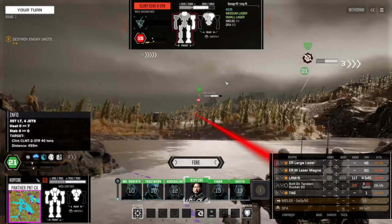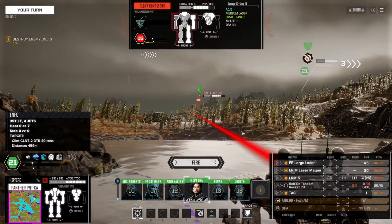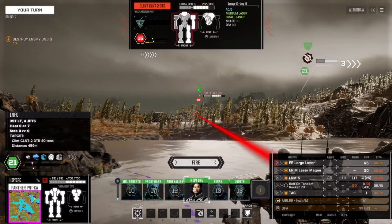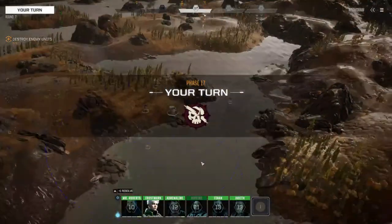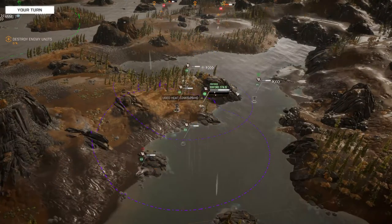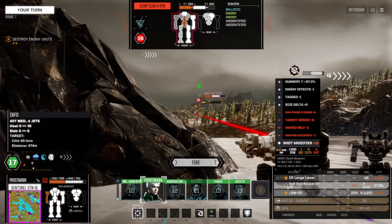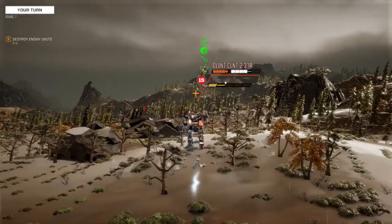I think we go for the Clint like that. I'll save the rockets for when I get a little closer. I'll hit with one out of four — so maybe five rockets — I'd rather get a little closer when I shoot that. Let's go take out the Clint, and we'll use the rockets on you. There we go — you are screwed.